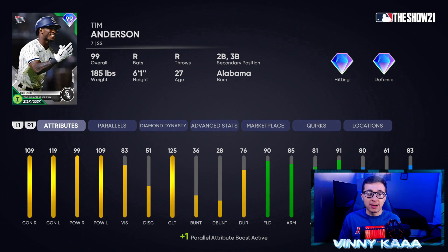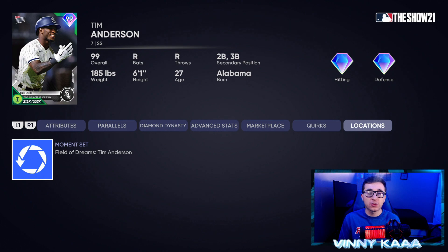Coming in at number 6 is the 99 Tim Anderson from the Field of Dreams Tops Now moments. This card shows why MLB The Show Diamond Dynasty is one of the best ultimate team modes — this card was absolutely free and took about 5 moments to complete, giving you a free 99 overall card. The contact stats are great for higher difficulties: 109 contact against righties, 119 against lefties, 99 power against righties, 109 against lefties. Fielding at 90 or above and 91 reaction time, plus 80 speed and 61 steal. Completely free in the Field of Dreams Tops Now moments.